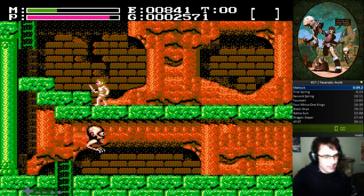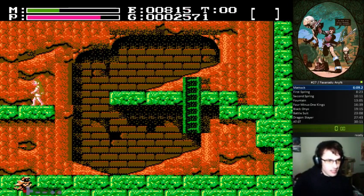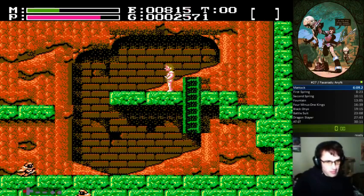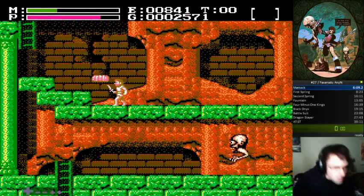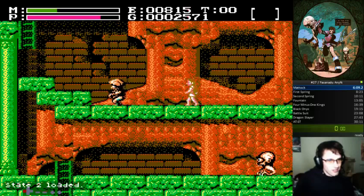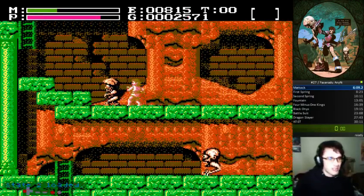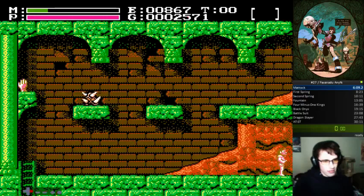Shoot one Deluge to knock that guy back, then get close enough for double stabbing range. If you're close enough to enemies, your dagger hit will hit them again after. One trick that makes this easier: if you stand still and don't attack for a little bit, this enemy will walk towards you. This guy is usually trying to walk at you the moment you want to unleash your attacks, which makes it a little easier. Right here, you just want to shoot four Deluges so you can keep moving at full speed.